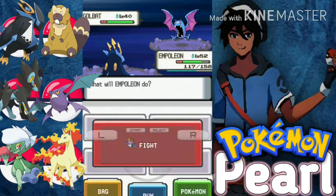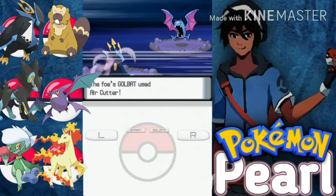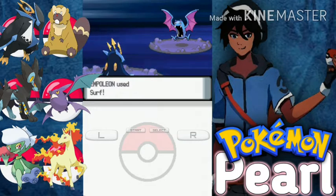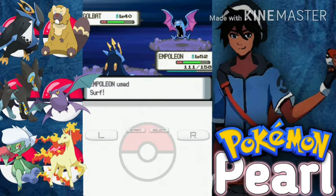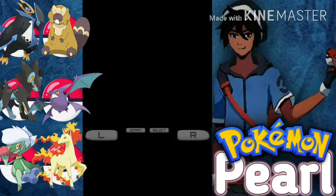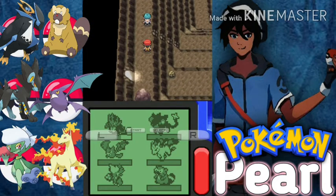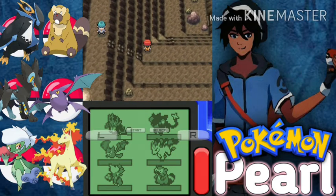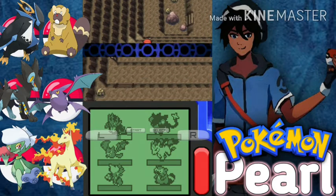Come on Empoleon, at least use one Surf. Though you are confused, snap out of it! That's the main reason no one picks Piplup as a starter — it's very slow in its final stage.